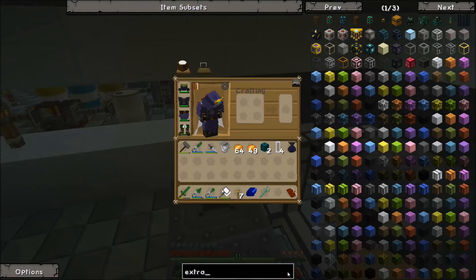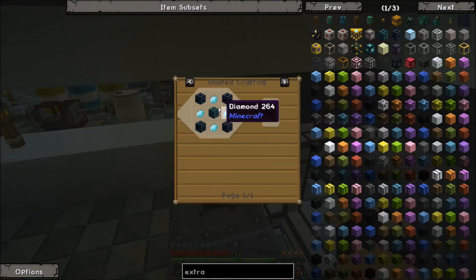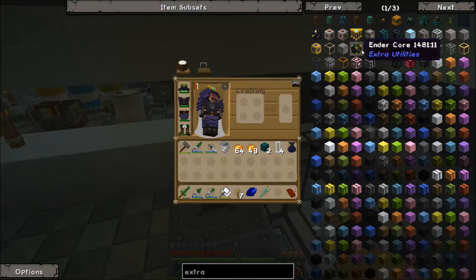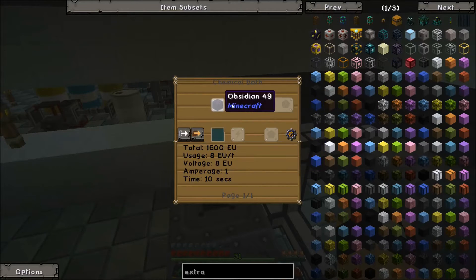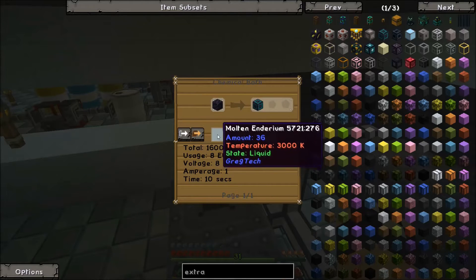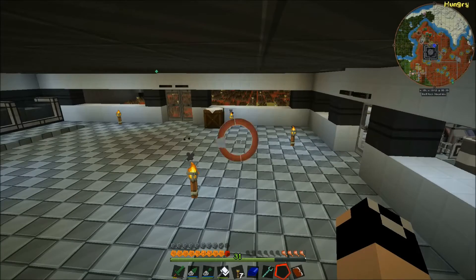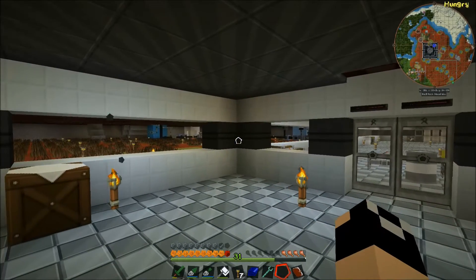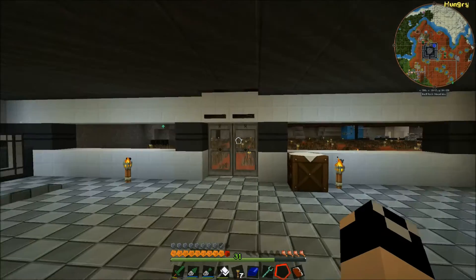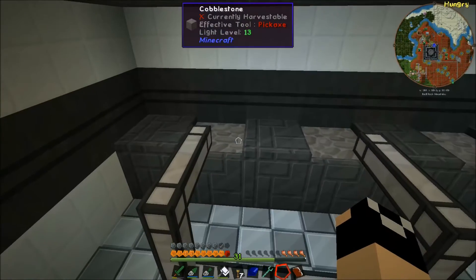To make the QED, we'll need a decent amount of enderium. The ender-infused obsidian requires molten enderium and obsidian — one ingot of enderium should go pretty far since it only requires 36 per ender-infused obsidian. I believe we can make enderium with Thaumcraft, but I might double-check. We're going to need the QED to make the transfer nodes.